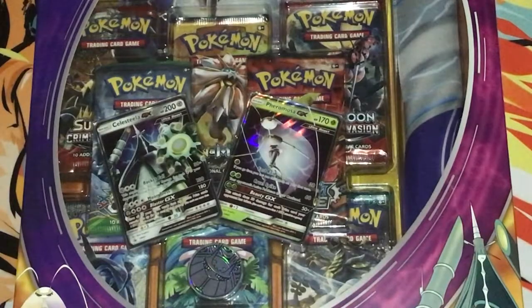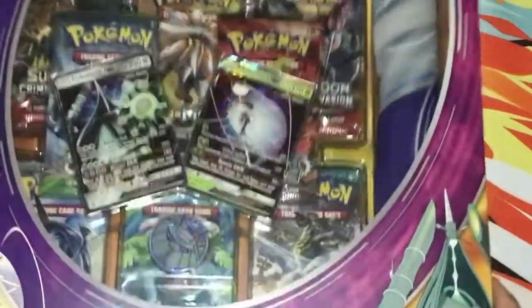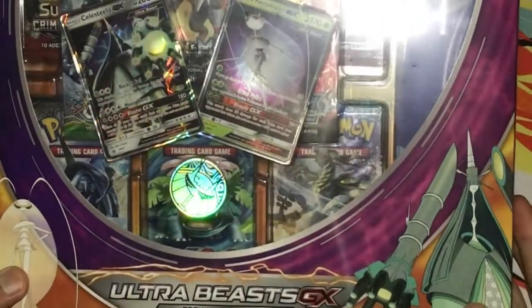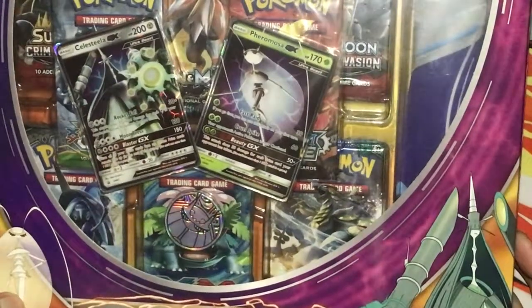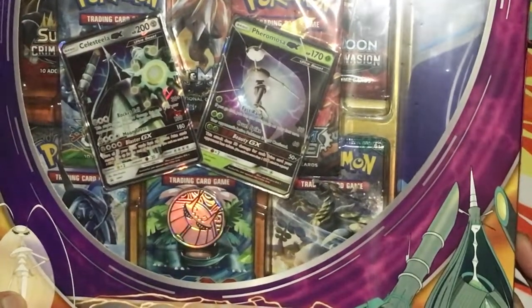What's up guys, this is Crucial Unboxer. I'm back with another video. This time I'm opening the Ultra Beast GX Premium Collection. I got this at a good price. It comes with the new Crimson Invasion packs — I think maybe three or four of them.